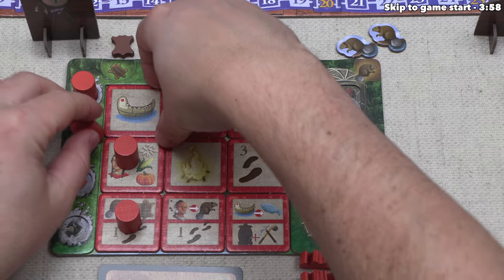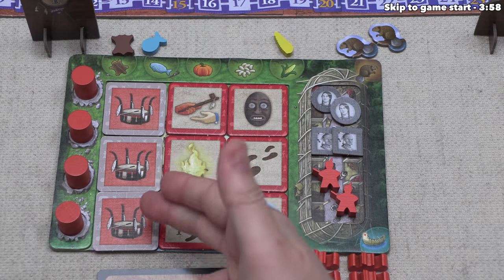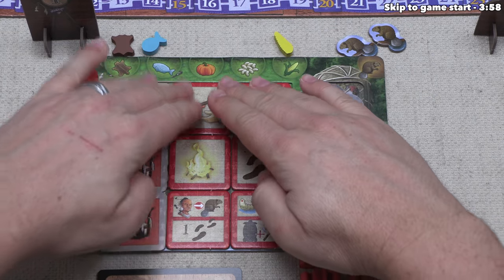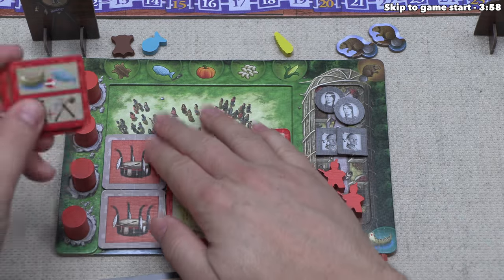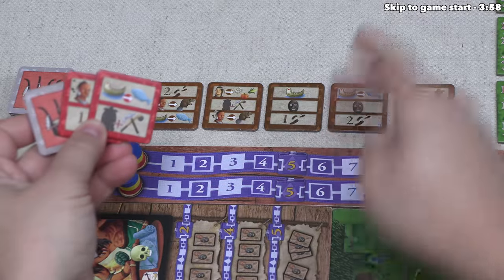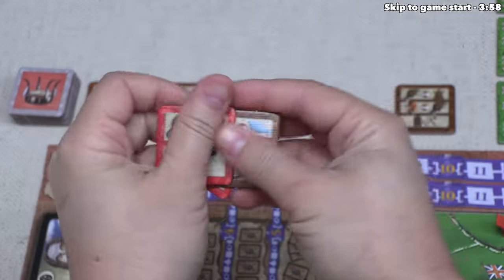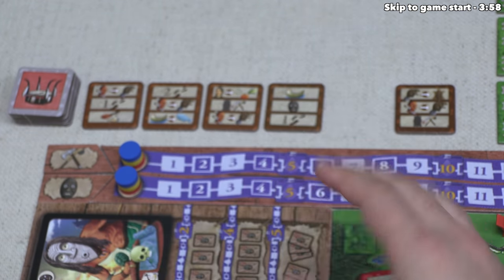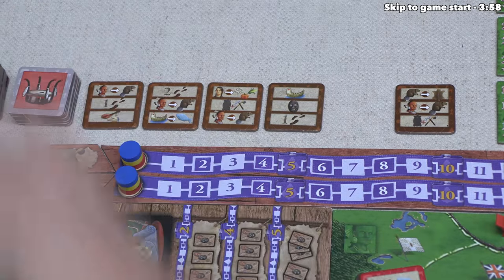At the end of each round, you flip over each tile you activated, which reveals a ritual action you can select on a future turn. After flipping, you slide all tiles down and the bottom three are shuffled and placed at the top — but before that, you can upgrade one by swapping it with a better action tile. For the first three rounds these are the upgrade options, and in the last four rounds more powerful upgrades come into play.